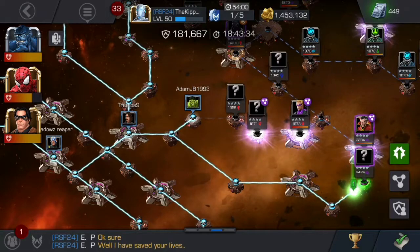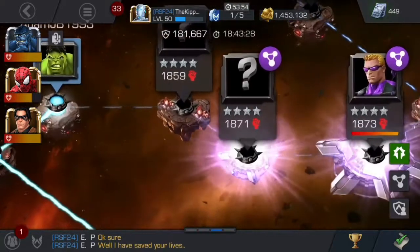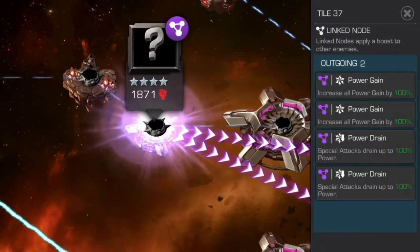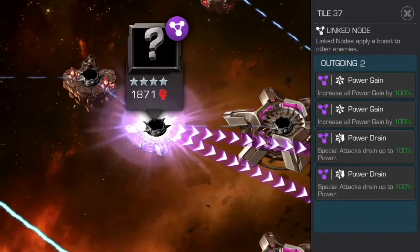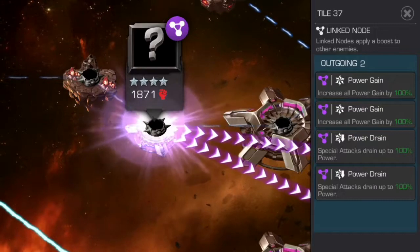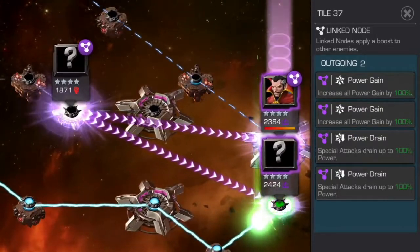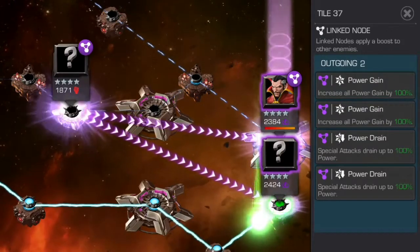With Alliance Quests and Wars, there are things called Nodes. So zooming in on one here — this one, when you click on it, you can see on the right it's called a Link Node, and it's an Outgoing Node. Which basically means that to these champions where the arrows are going, they're getting incoming boosts and things that make them a lot stronger.